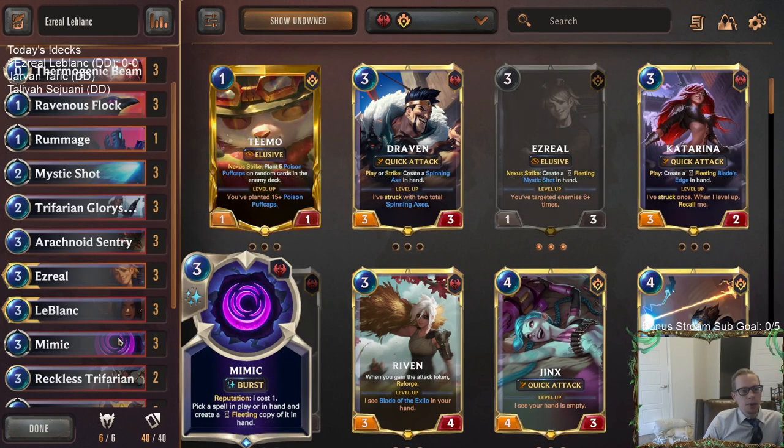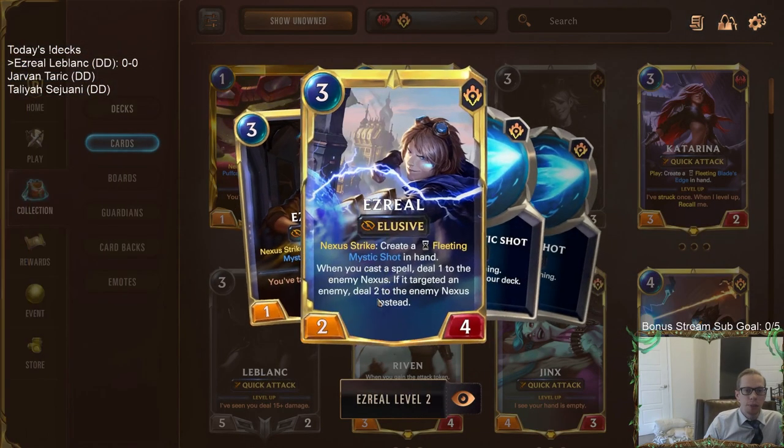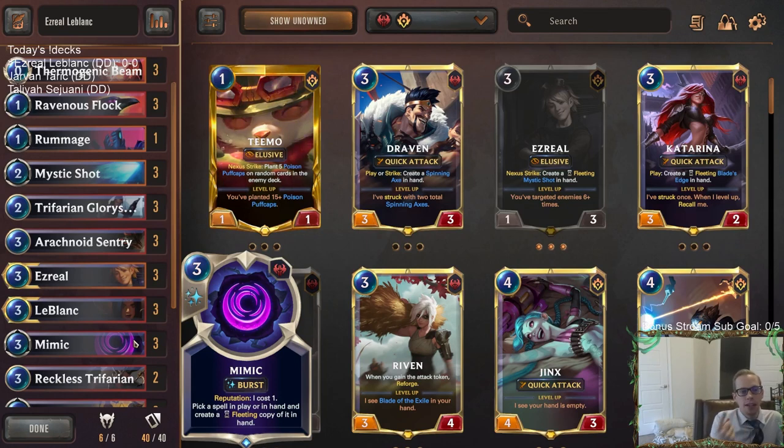The key card is Mimic, which can cost one mana with Reputation active. If we have a leveled Ezreal — which shouldn't be hard — and two Mimics in hand at one mana each, you can have Mimic copy the other Mimic, because it says 'pick a spell in hand and create a fleeting copy.' You cast one, copy the other, and you still have two Mimics. For just one mana you cast a spell. It's burst speed so they can't respond.